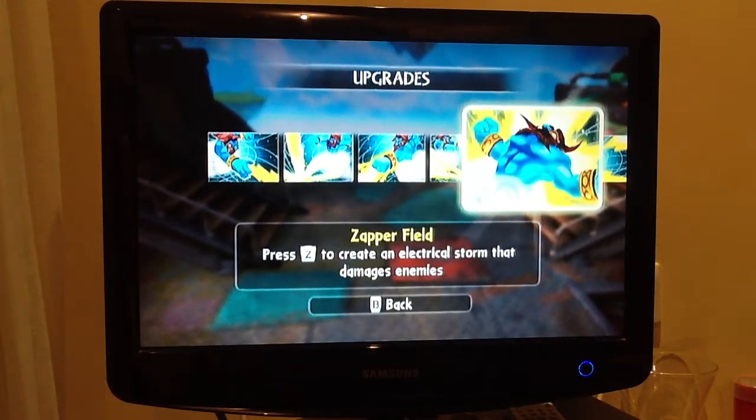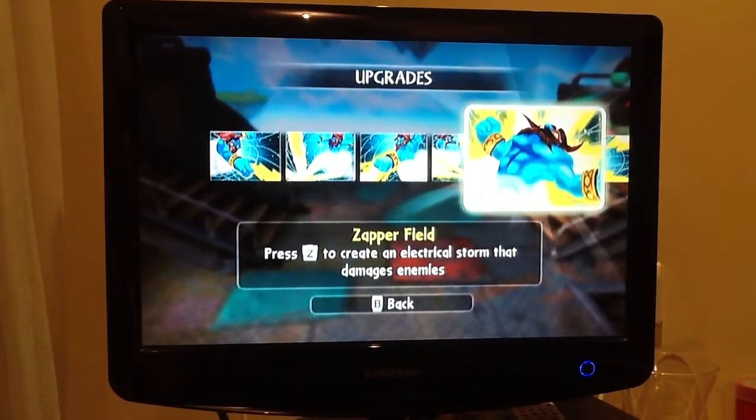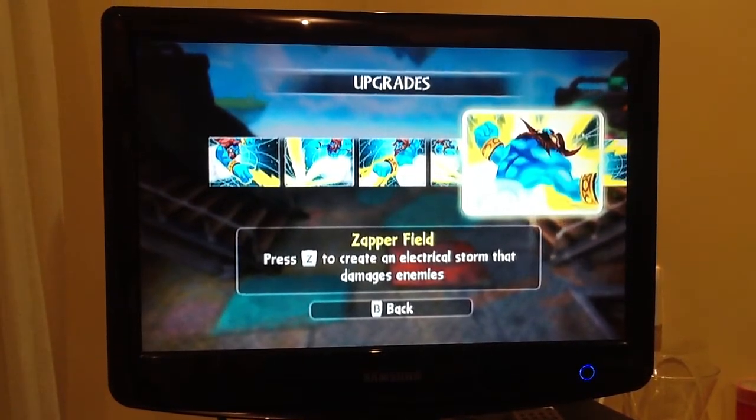Zapper Field — I love this, it's so cool. Press Z to create an electrical storm that damages enemies. At first when I heard 'electrical storm' I thought he would shoot a storm at enemies, but really it's just his cloud base kind of thing.